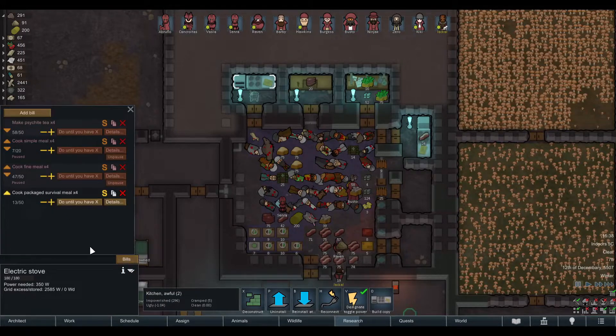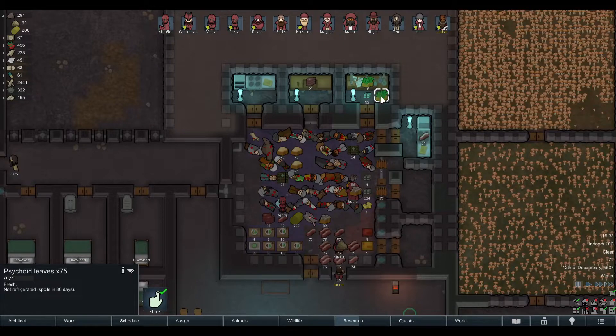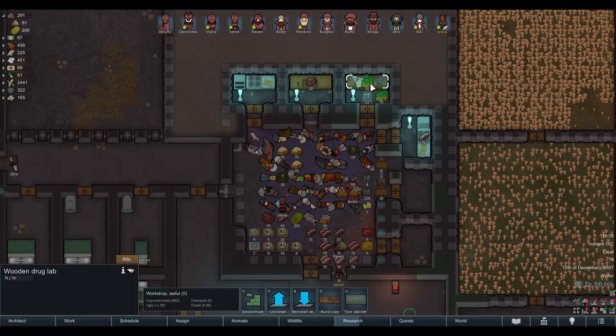The third thing I don't like about vanilla is that workers will always take whatever they produce to the closest stockpile. For example, if they make drugs — I placed the cycloid leaves right here — for each batch, they run out of the doors and put the output away, again and again. As you can see, this is very inefficient. This is how vanilla works.